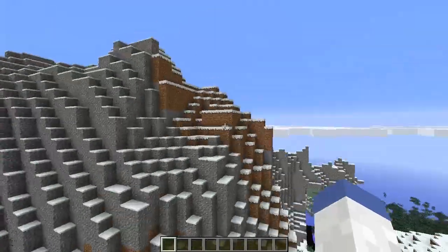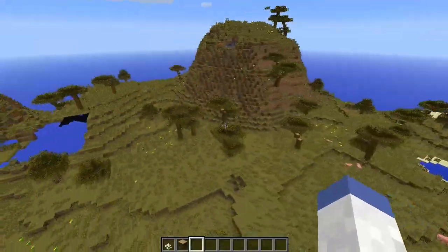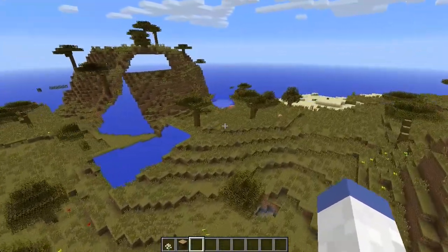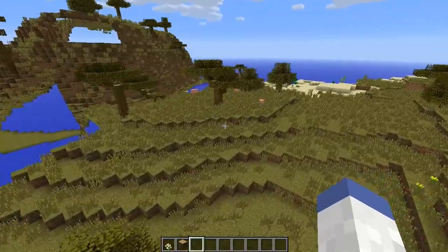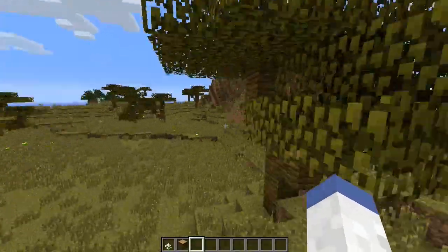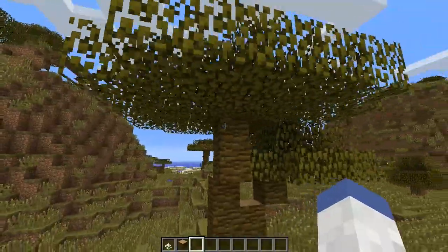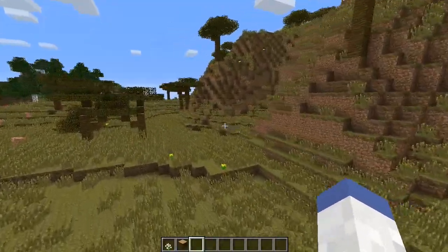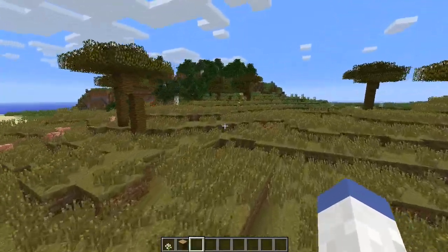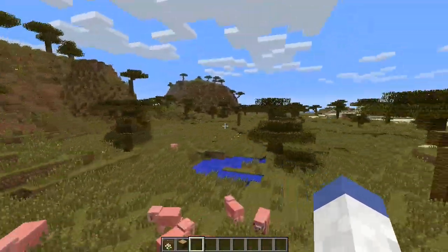Next up is the savannah biome. It looks like the Extra Biomes XL savannah biome pretty much to a T — it's pretty cool. As far as the main features go, it's got jungle wood with some nice variants of leaves, colored to match the biome. The trees are modeled to look like acacia trees — I can't pronounce that very well — but these are the trees that actually spawn in savannahs.